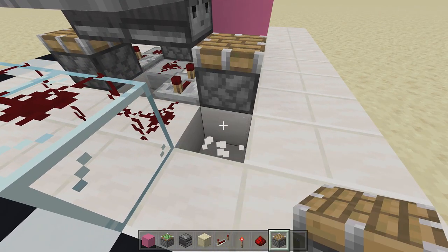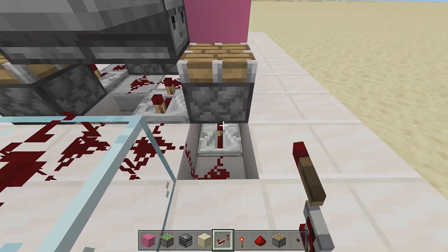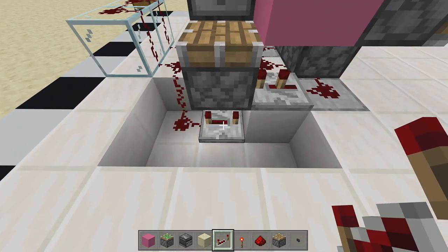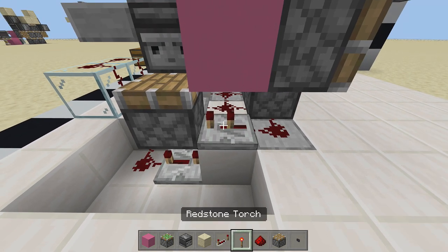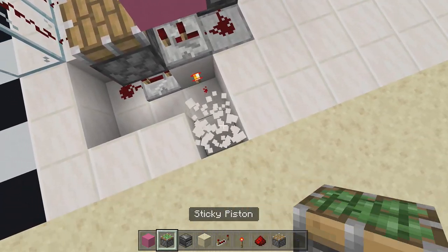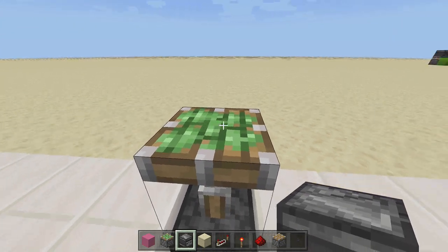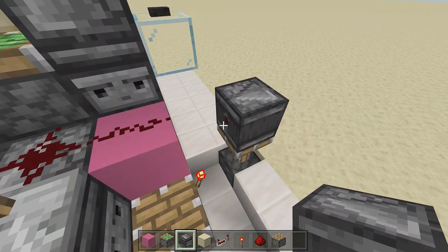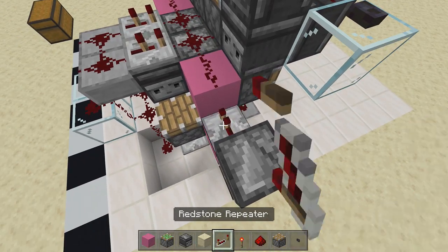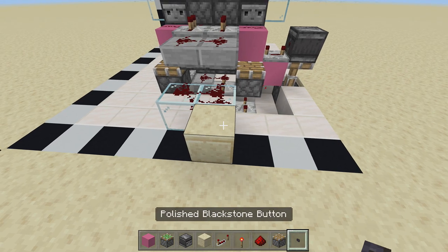Place a piston facing up and another piston facing up right here. Off the right hand side where this piston is, break this block, place a piece of redstone coming down, then place a four tick delay repeater. Break out these blocks — we have redstone coming down into this four tick going to a block right above this two tick. Place a redstone torch off the side of this block, then a sticky piston facing up in front of that redstone torch — it should extend. Place an observer block facing towards your build. Place a block right above this redstone torch, then a repeater on four ticks delay.